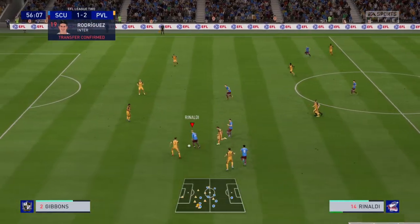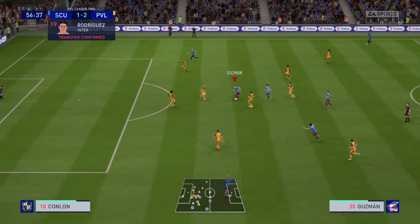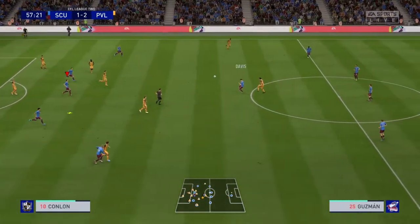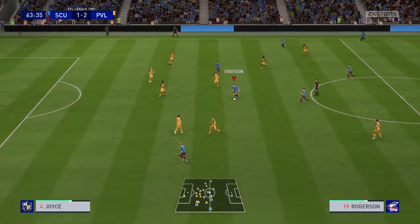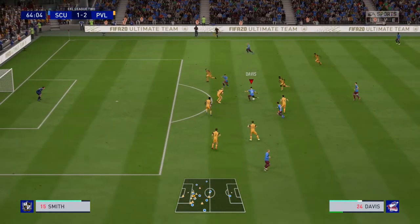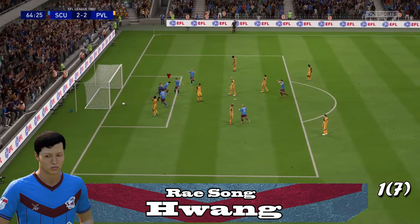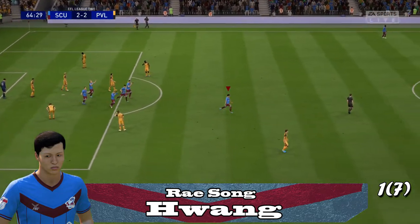Wang picks the ball off, gets it to Rinaldi who moves it along. Rodgerson gets it up to Guzman, who holds up as Rodgerson takes a long shot but right into the defender. Wang goes up, has Rodgerson in some space in the midfield, holds up, lays it there. Davis right into Wang right in front and puts it in - two-to-two! Scunthorpe United not going away yet.